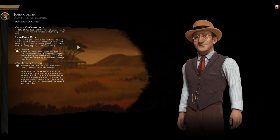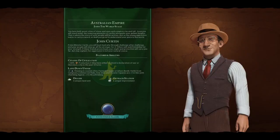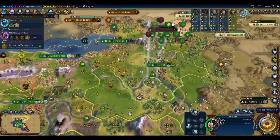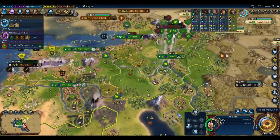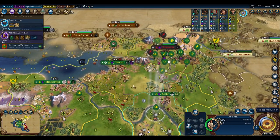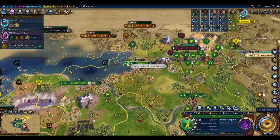Anyway, let's go ahead and get started. We are playing on Deity Difficulty on a Terra map with Australia. Let's take a look at how this strategy works. What you want to do is you want to either capture or raze another city that is near a center where you have a large population — preferably your capital.